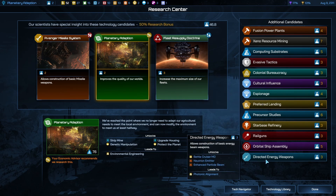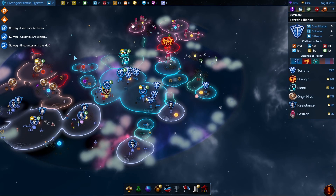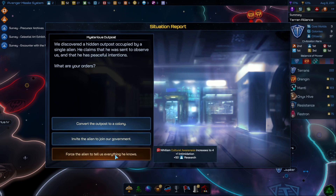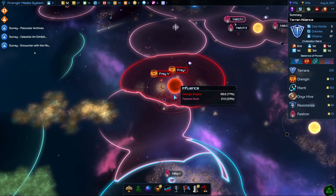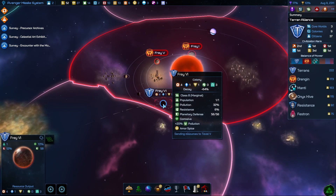Let's have a look here — rail guns, go for Avenger missile system. Brilliant, we've got a class 5 planet right in the middle of this mess. I know it's random but wow, that is good luck up there.